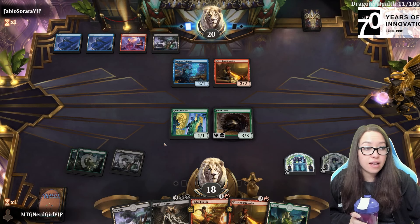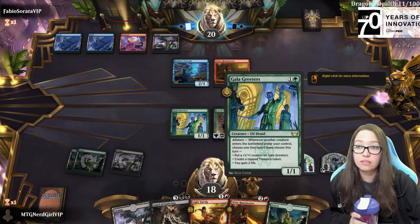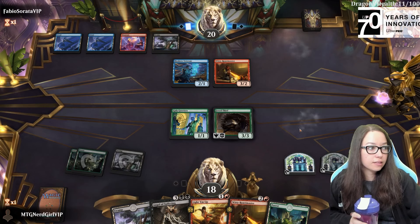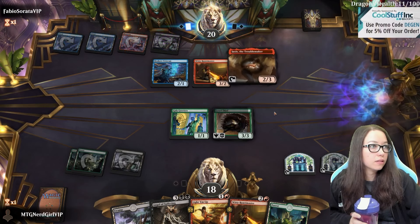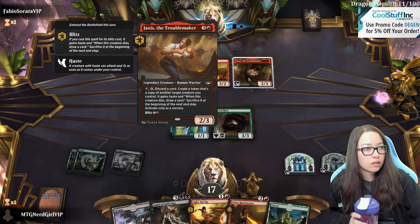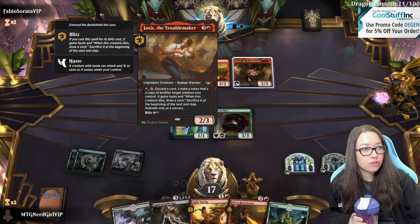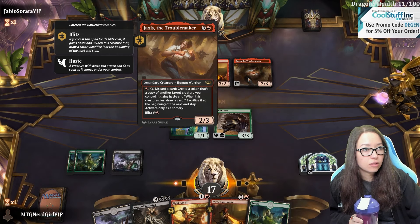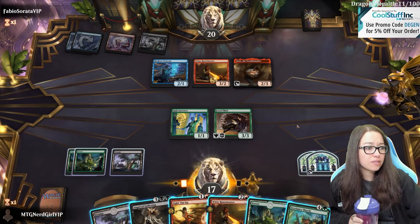How do you guys pronounce it? I pronounced it Gala. Not sure. Alright, what does this do now? Create a token that's a copy of another creature you control that has Haste. Wow, that seems insane.